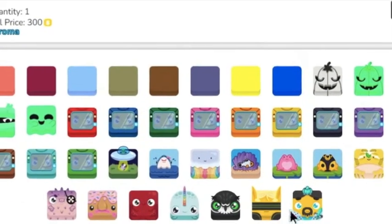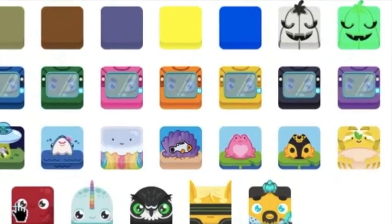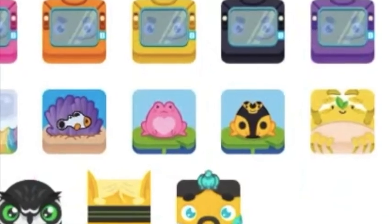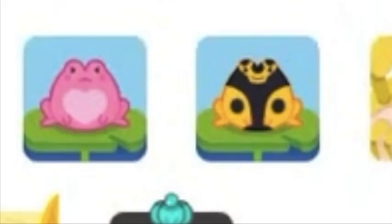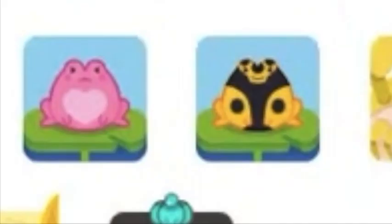It looks like Blookit is dropping these one-day-only chromas, these 500-coin token chromas, every other month or so. For example, February was the Lovely Frog, and March, for St. Patrick's Day, was the Lucky Frog.